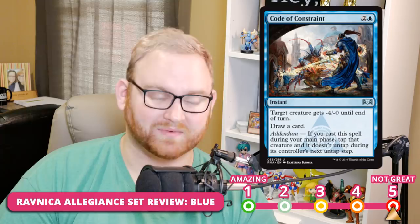Code of Constraint is a 3-mana instant: target creature gets -4/-0 until end of turn, draw a card. Addendum — if cast during your main phase, tap that creature and it doesn't untap during its controller's next upkeep. It's quite good — a 2 in Limited. It's a high pick, good at removing threats, performing as a combat trick, and drawing a card. My only issue is you can't apply the -4 and tap two different creatures — it targets the same one. Still a very good situation. For Standard, it's around 4 — a little expensive, with a lot competing at the three-drop slot.